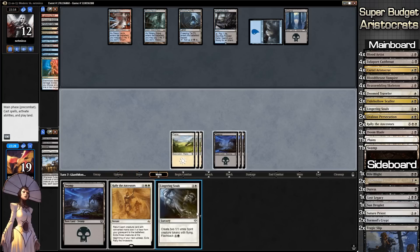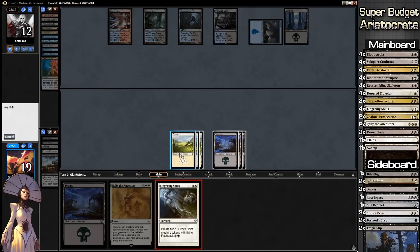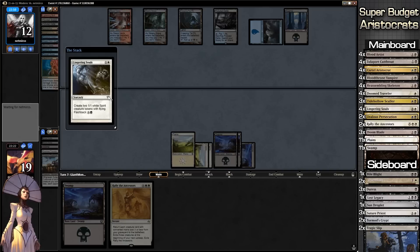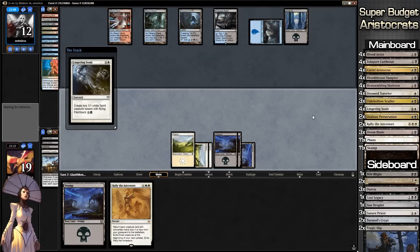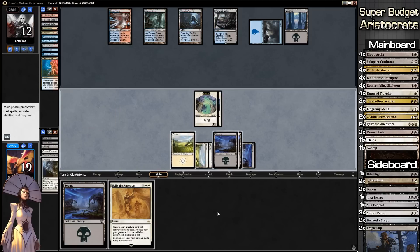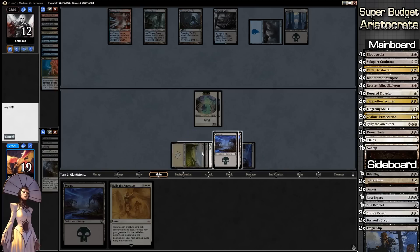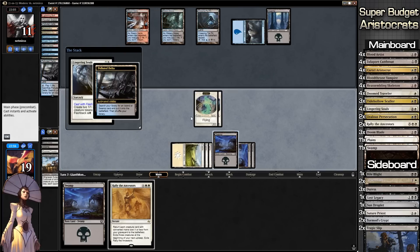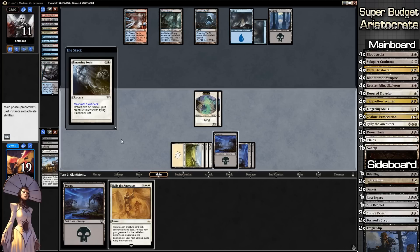We draw a Lingering Souls — that's okay, I'll happily play it. I think we're actually going to play it twice. If our opponent counters it, that's totally fine because we'll just play it again with Flashback. We're going to hold the Swamp and let our opponent wonder what we have, then play it right away.